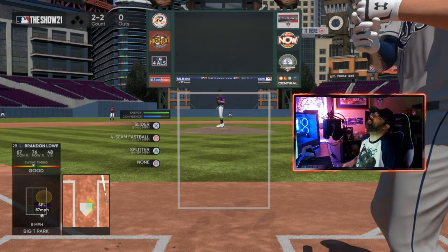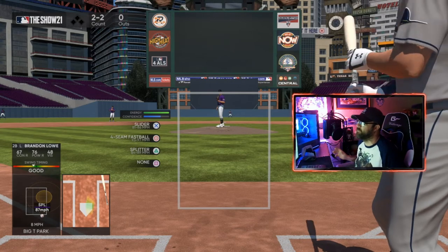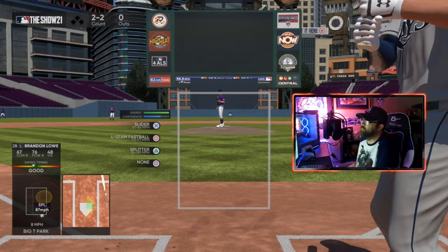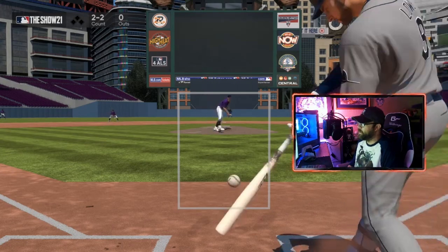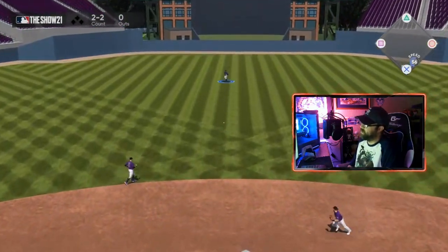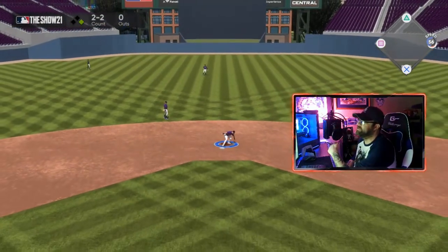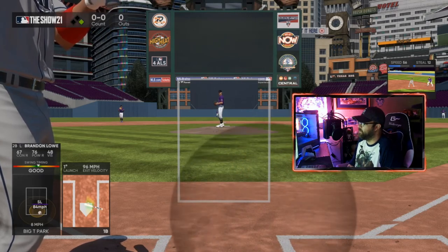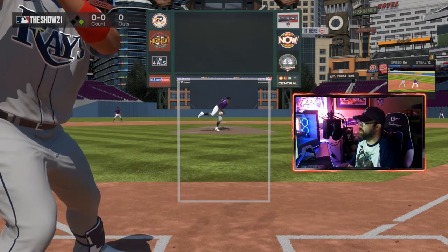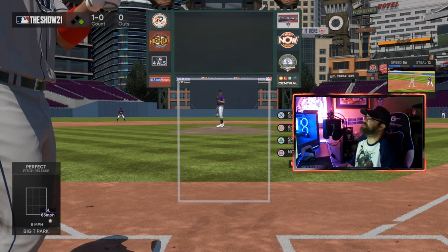A couple other pitches we're not going to cover in depth — slurves and other types of curveballs are thrown similarly to any other curve. A slurve is a slider-curve combination. For a lefty, you'll throw it across the plate breaking down at their feet; for a righty, you'll throw it across the plate going away from them, trying to get them to chase it as it breaks across.